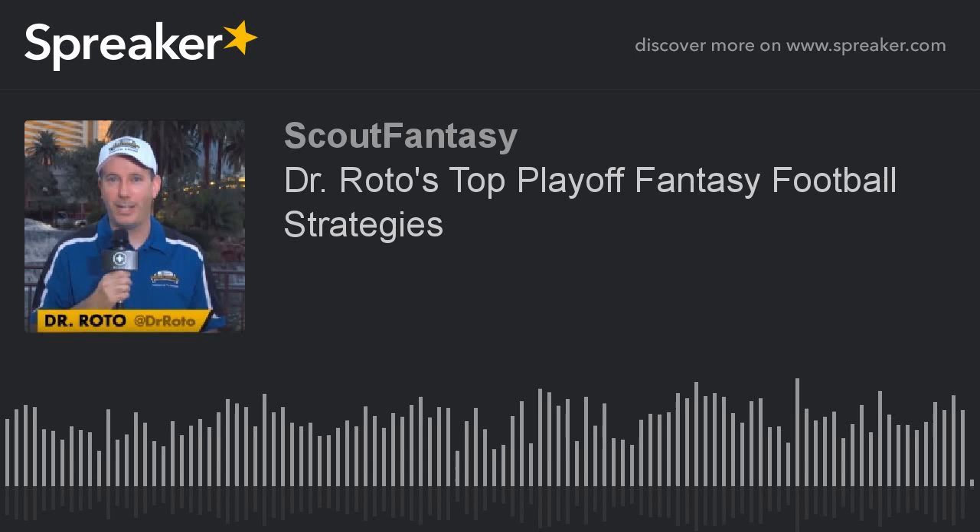Now, one-and-done leagues. There are two types I want to discuss. The first one is the Beat Dr. Roto and Adam Bronis contest — you're allowed to use one player from each team and that's it. Go through your map and see how you think the playoffs are going to go. I want to maximize the best players at the most high-scoring positions. I'm going to put Tom Brady as my quarterback — quarterbacks score the most points. If I can get 30 points from Brady over three weeks, I put up 90 points. If I put Marcus Mariota there, he plays one game, gets me 10 points, and I'm done. I want to put players from teams I think are going to win in my best positions: quarterback, running back, receiver.